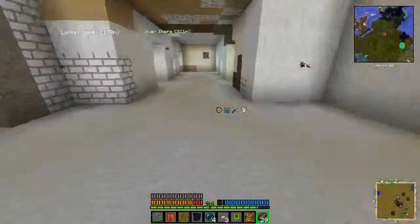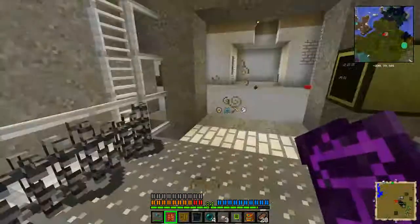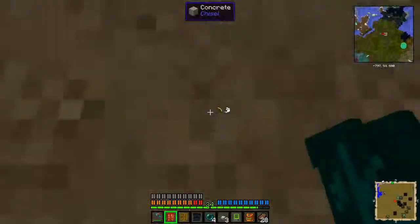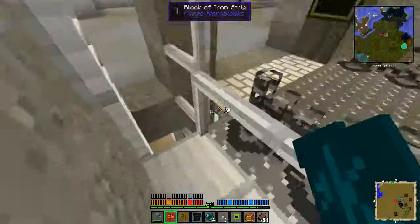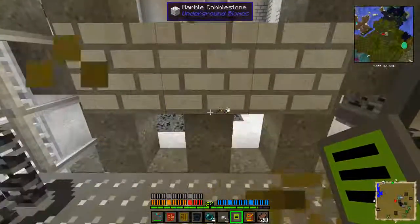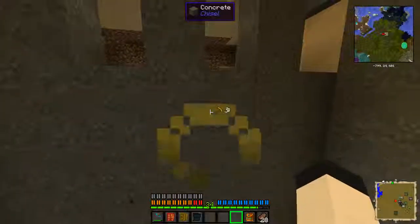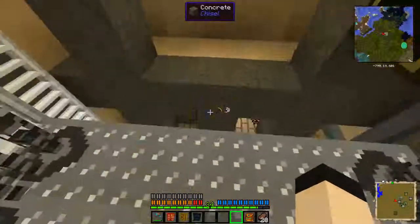We're just going to let this run for a little while. Let's ride this down to show that it goes the whole way down. So here's this partially cleared fort. More poison — it's getting a bit ridiculous. And here we are, floor five.